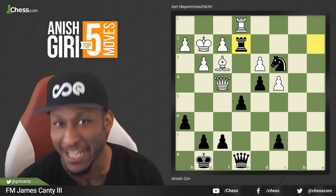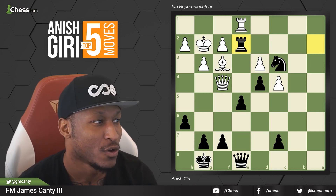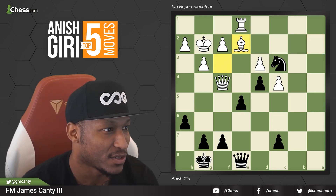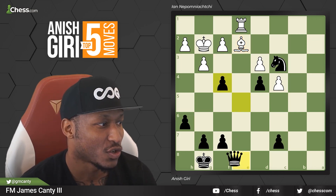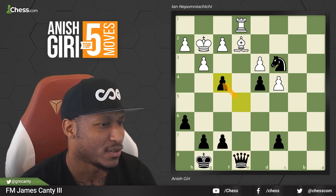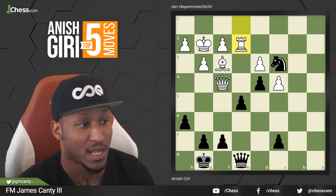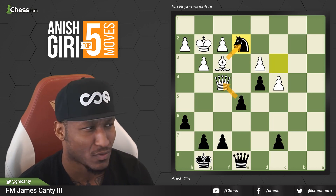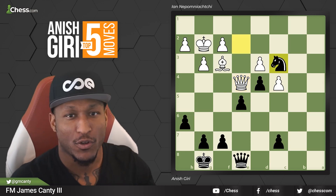Rook to E2 is a very, very strong move. What does it do? It blocks. If bishop takes E2, well — pawn takes the queen, and that is mean. GG, start a new game. Knight takes bishop is coming; we just win a free queen basically. So the game's over. Of course, Rook takes E2 is what happened in the game. After Rook takes E2, Knight takes E2. If bishop takes, you're going to hang your whole queen on national television. Queen E4, Knight to C3, and Anish was able to convert this endgame.